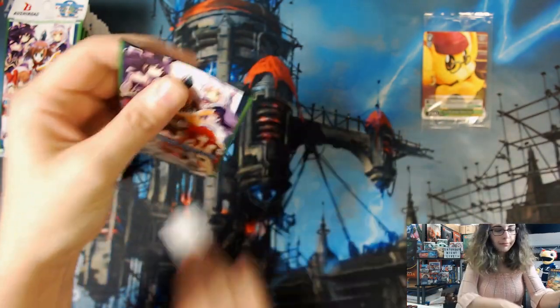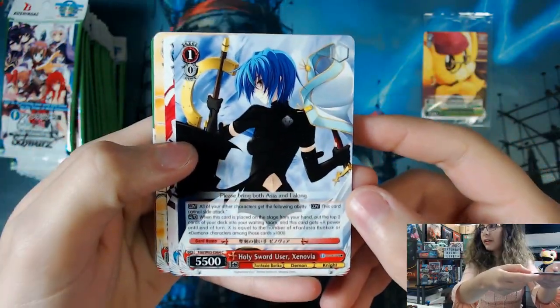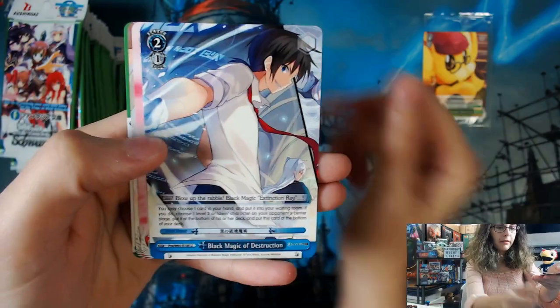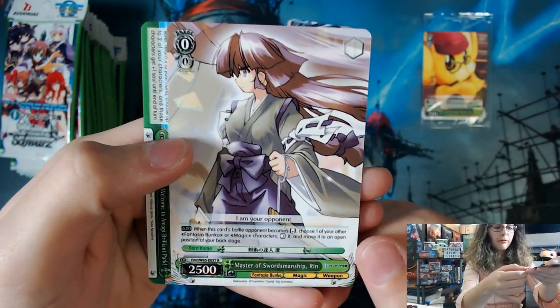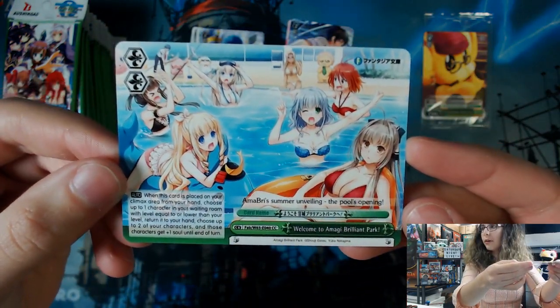Let's see pack number one. The cards have made it through unscathed — this is wonderful! We have commons and then our two uncommons. We do have a rare — Master of Swordsmanship Ring — and then a Climax Common: Welcome to Amagi Brilliant Park.